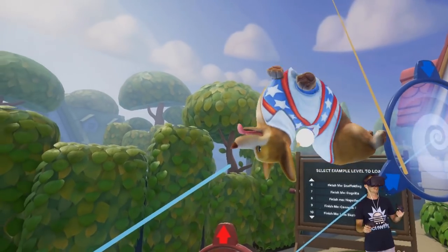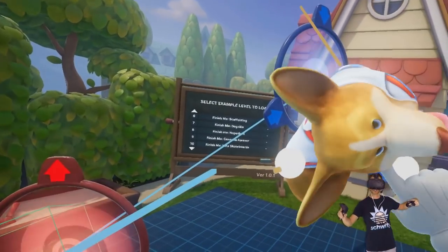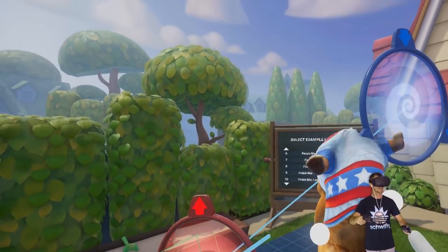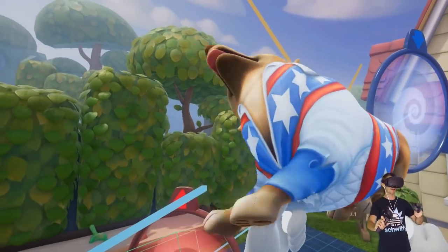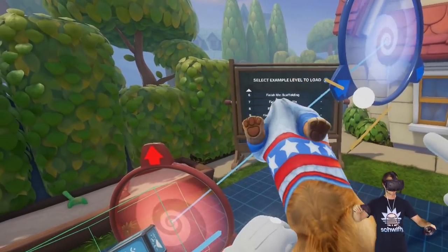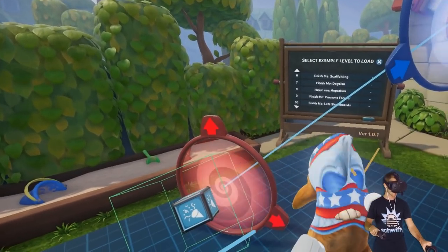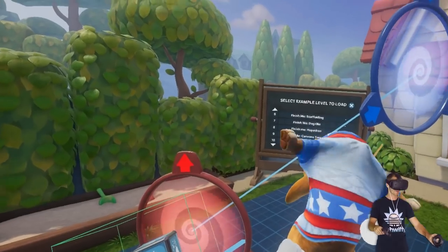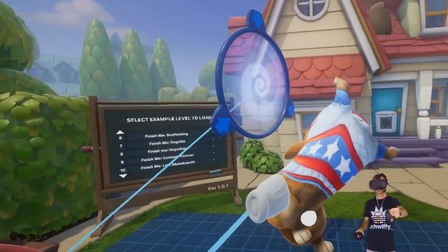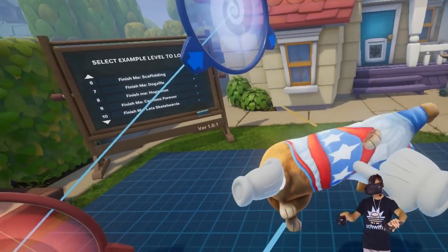You guys have been leaving some ideas and names in the previous video for what we could be calling this little dude. There's been some weird ones, but one of the best ones I found was just the best because it's so simple — and that was Jerry. So we're gonna call this little guy Jerry. And look at this trick I found you can do with Jerry — you can turn his top half into like a propeller. He's like a helicopter dog. That is so good.